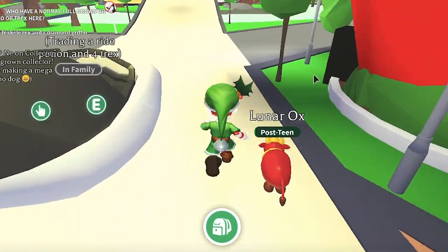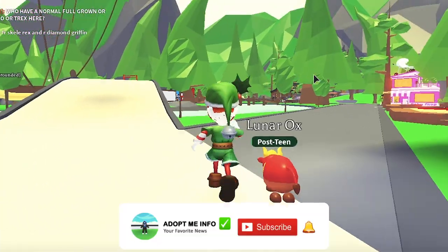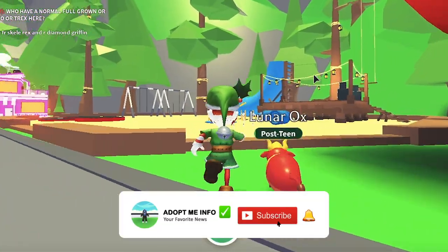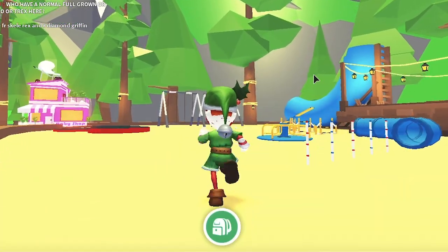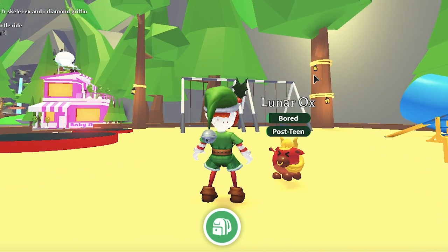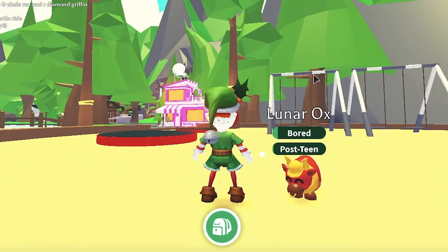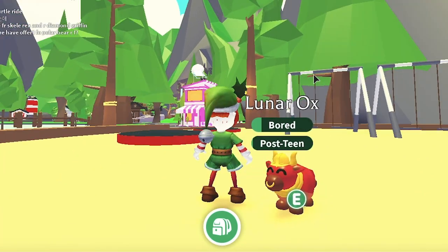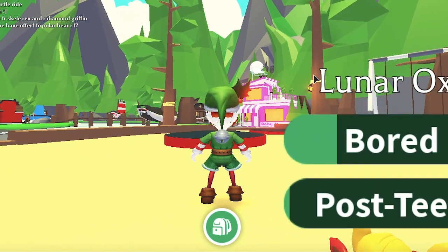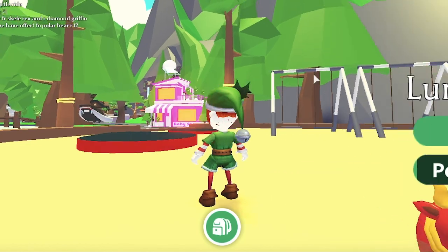Recently, one of Roblox's most popular games, Adopt Me, went with a mantra — better late than never — and added an Easter update to the game two weeks after Easter. Now the Easter event has died down and Adopt Me is set to receive its latest update, the Toy Shop Update. Here is everything you need to know about this update, including how to get the new premium Red Squirrel Pet.